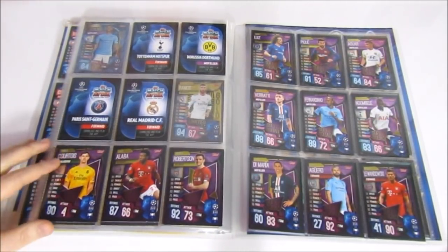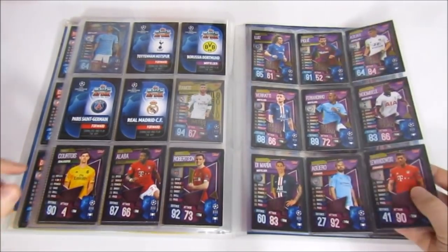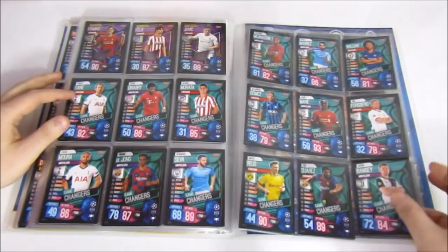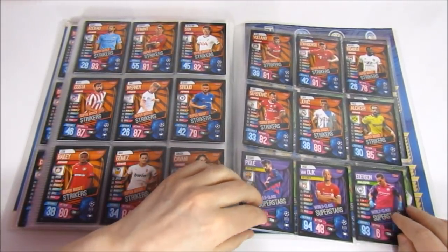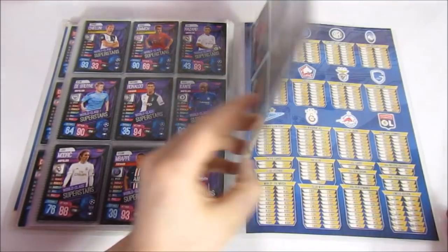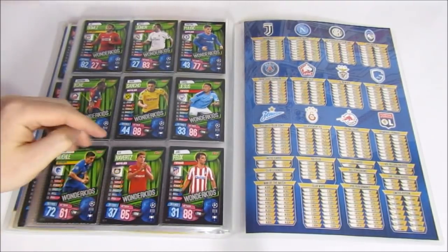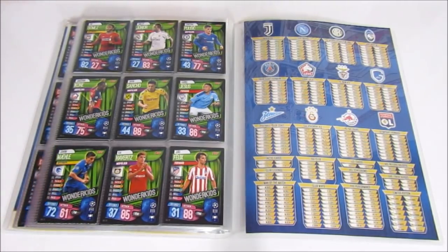We have the Super Squad cards exclusive to the Stat Pack, the exclusive tin cards including Game Changers, the Superboost Striker set, World Class Superstars — with some differences from the UK collection tin exclusives. We end on the Wonder Kids. It only just fits in the binder. Let us know what you think of this collection.